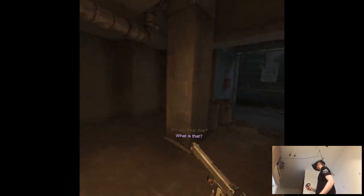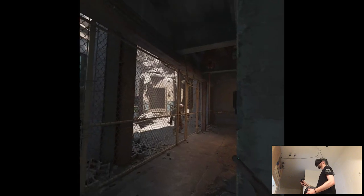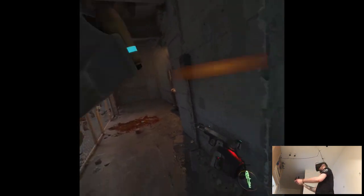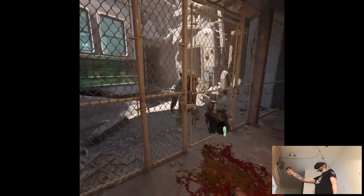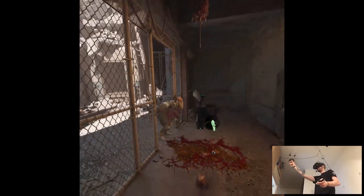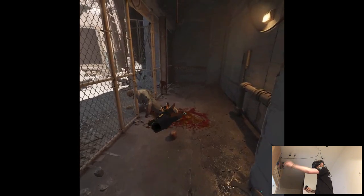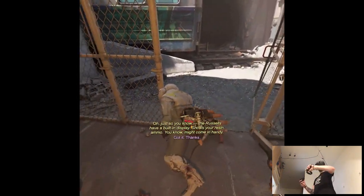Do you hear that? What is that — death, just straight-up death. That's the way we gotta go? No shortcut? Yeah that IS the shortcut. The Russell glove has a built-in display that shows you resin and ammo — might come in handy.